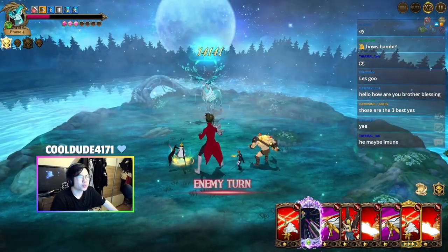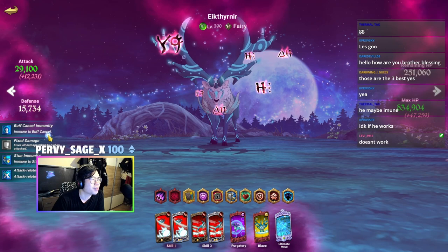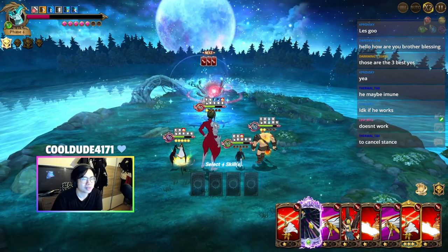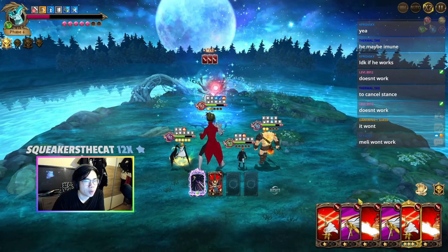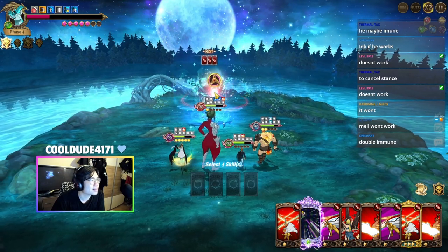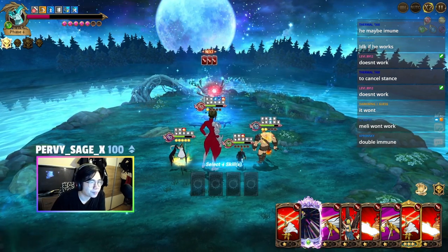Immune - I'm not sure that immunity will count there because immunity is just for... oh, it's immune to buff cancel but still it's stance cancel - it should cancel the stance, don't you think? We try that out. We do this, we have to use this still - melee doesn't work. Double immune - that makes no sense that it doesn't work, because stance cancel is a different card. But I'll trust you guys at this point. So we just get the T1 ult.